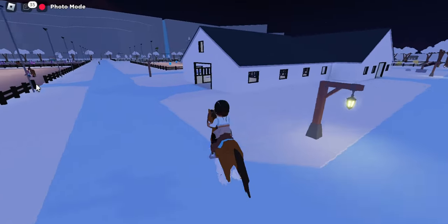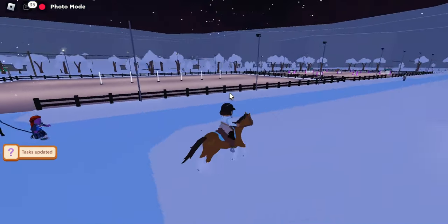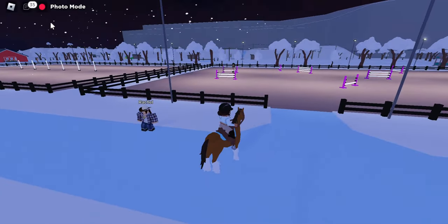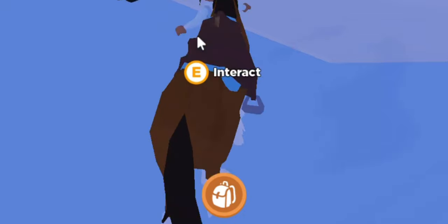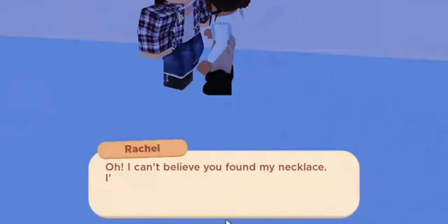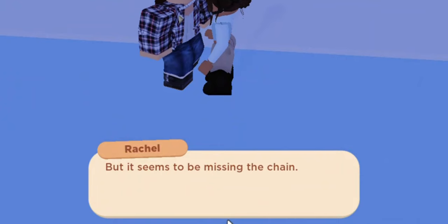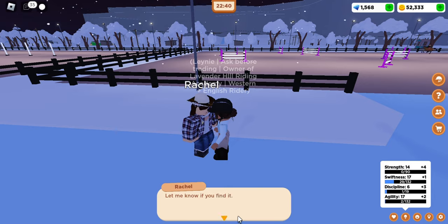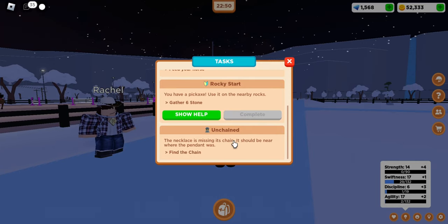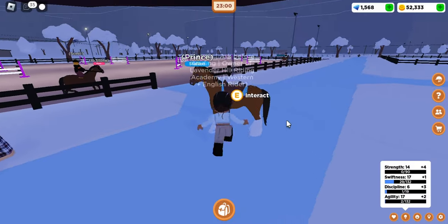Here's the stables and Rachel is right there near the jumping arena. You're just going to run up to her, dismount your horse, and talk to Rachel. Then it says task updated again. Go to your tasks and you have 'Unchained — the necklace is missing. It's chained and should be near where the pendant was.' So you're going to go back to the Ferris wheel once again.